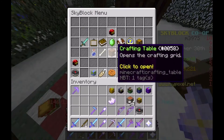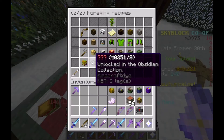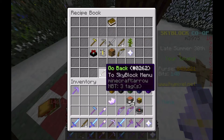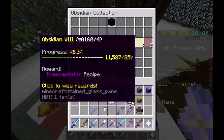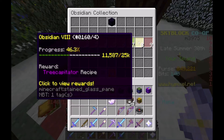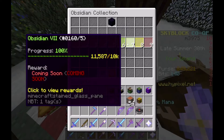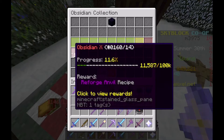We're not done with the recipes still, as we still need to unlock the tree capitator axe, which you need to do the obsidian collection. If we go over to the obsidian — we're 46.3% of the way there, 11,587 obsidian. I've already completed this one, though I'm not sure what that is going to be — it says coming soon, same as obsidian 5, 7, and 9.